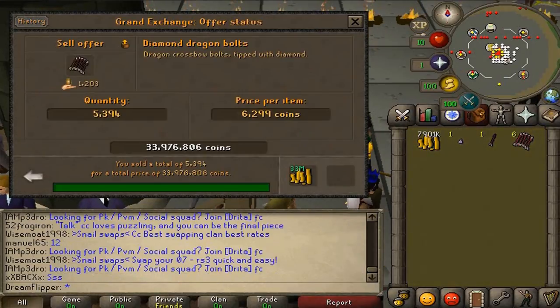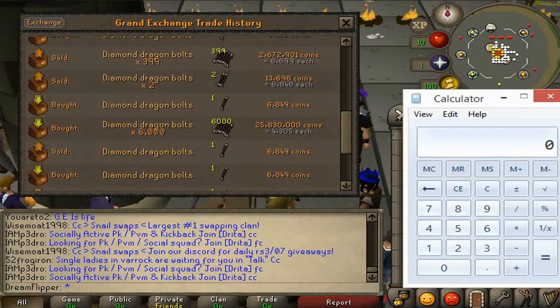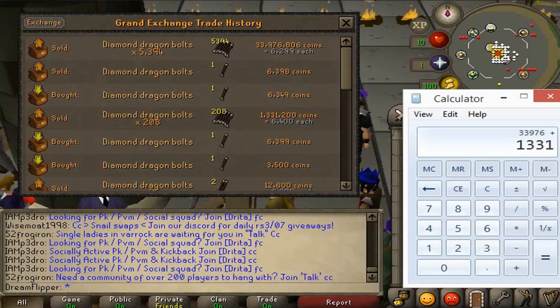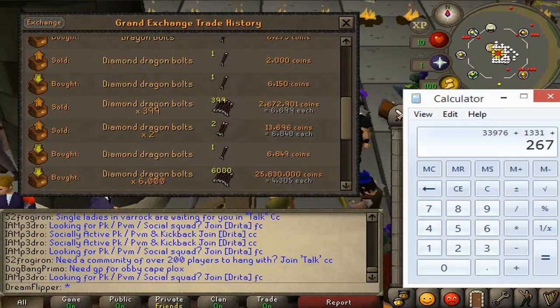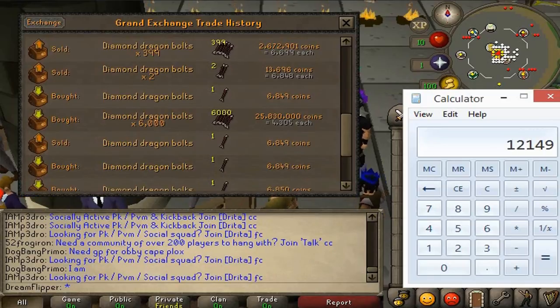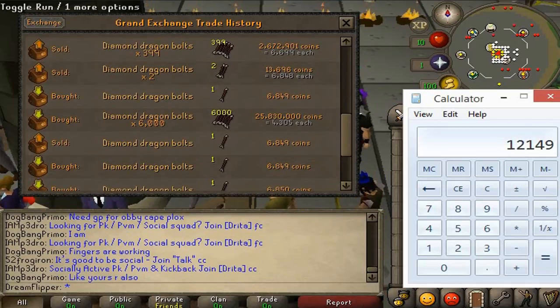Let's pull this out and see how much money we made on this crazy flip. This was extremely messy, but let's look at what we bought everything for. We bought them all for 25,830k. Now adding up all the sell offers — most sold for 6299 — so 33,976k, plus 1,331k, plus 2,672k, plus 2,672k. So we sold for about 37 mil total. We bought for 25,830k, for a profit of 12 mil. Maybe that was worth it, but it's just so sketchy — I could have lost 12 mil really easily. It was kind of a gamble.